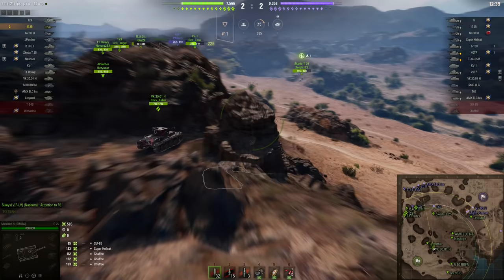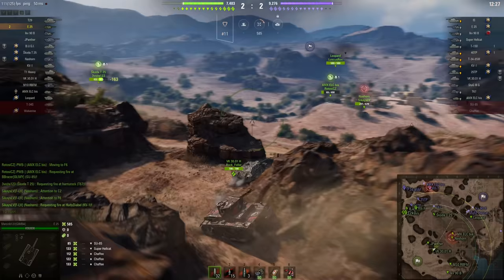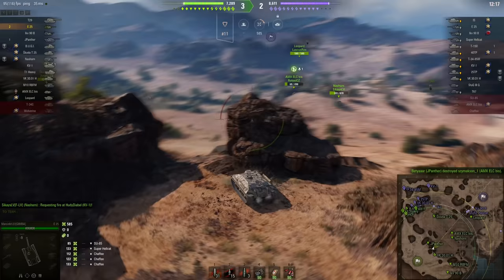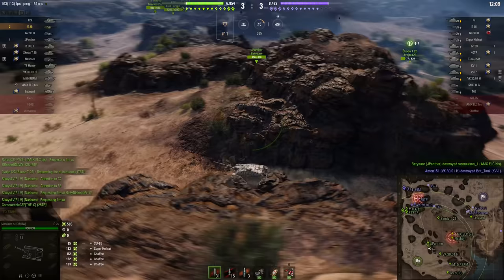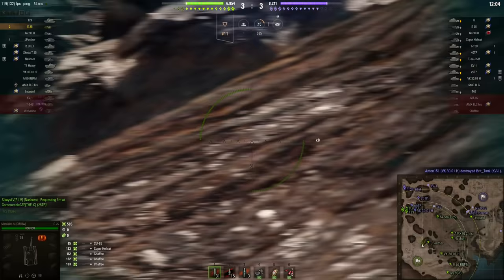Back to the E25. Did you notice the accuracy of the shot that hit the SU85 in the rocks on the other side of the valley? It's not just the stealth. It's not just the frustratingly well sloped armour. It's the accuracy and shockingly fast rate of fire of this 75mm gun — kind of like the 75mm gun that you get on the Stug IV at tier 5, except on steroids. We'll get back to the gun in a moment, as Marcin is demonstrating the mobility of the E25 — he's been paying attention to the map, things up north are not looking too good, so he's relocating to assist.